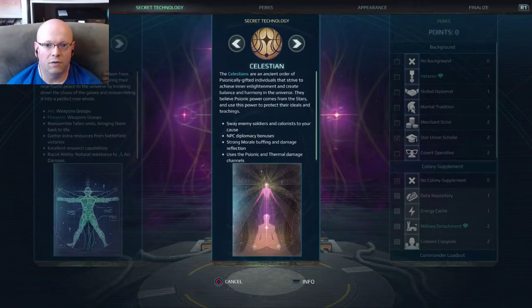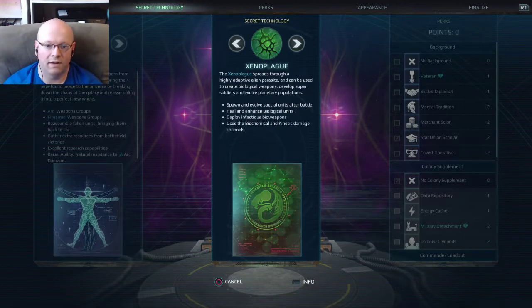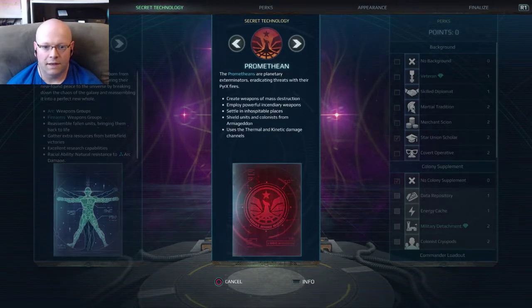Over here you can move over to which type of technology do you want — void tech, xenoplague. This one you'll heal and enhance biological units, deploy infectious bioweapons. This one summons ethereal beings. This one you can create weapons of mass destruction.